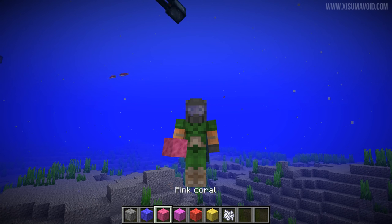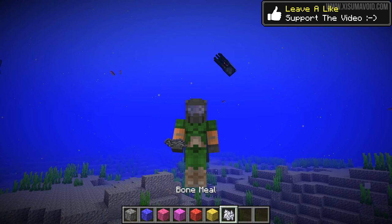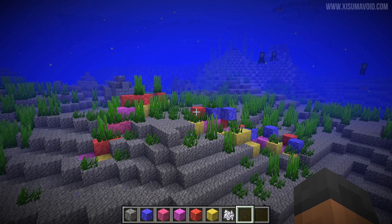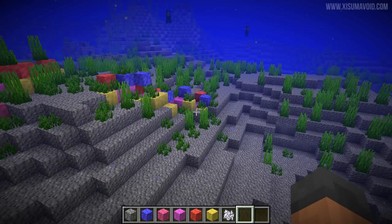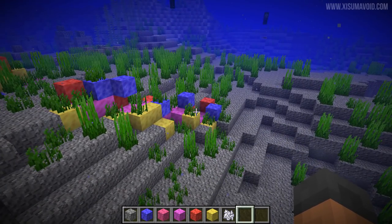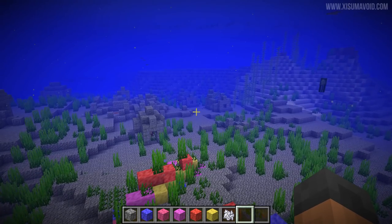If these blocks are not touching water, they will turn into dead coral, which is kind of sad but a cool little game mechanic for building underwater. Currently they don't actually generate in the world - you can only get these through the creative inventory, so there's no way to get them in survival yet. However, in this snapshot there are other things generating in the world which we'll talk about in just a moment.